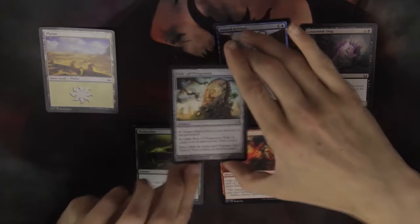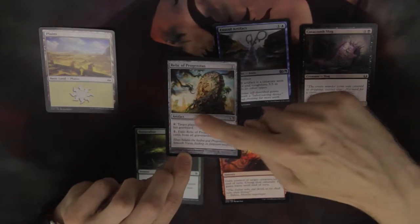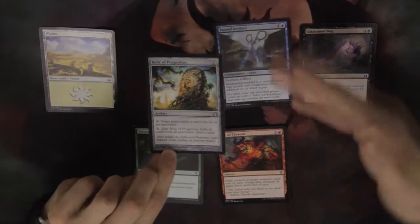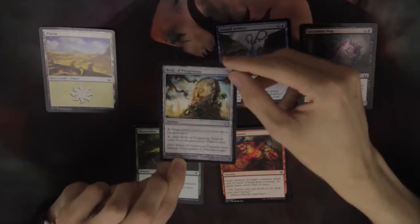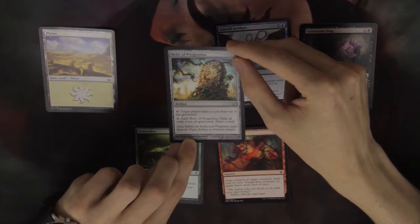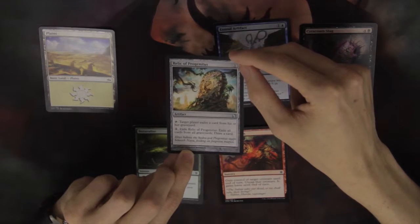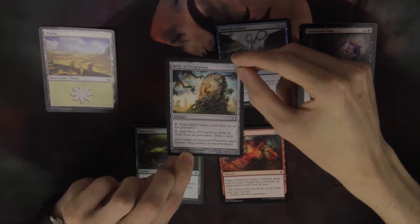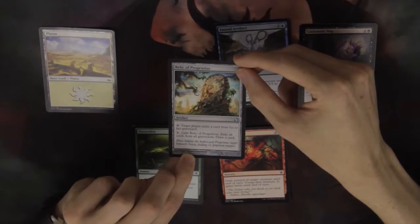The next type is an artifact. You can see it's an artifact because it says it right here — Artifact. And it's called Relic of Progenitus. Now, unlike the other cards we see here, this one is grey. It's not a new mana cost or anything; it just means it's colourless. By it being colourless, you can use any colour of mana to cast it. For example, I can use a red or a black source to play this card.